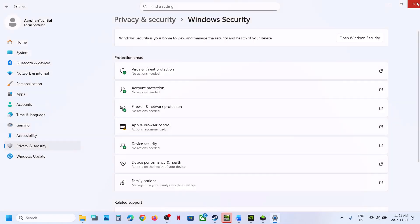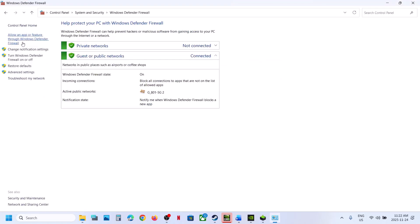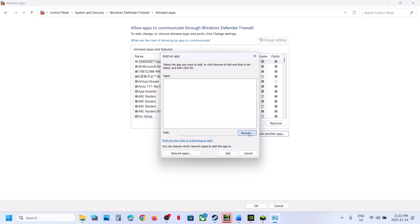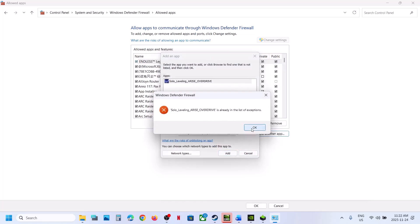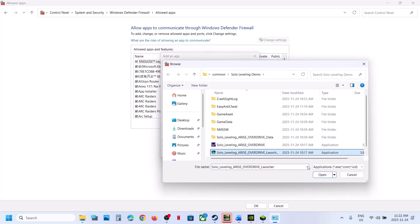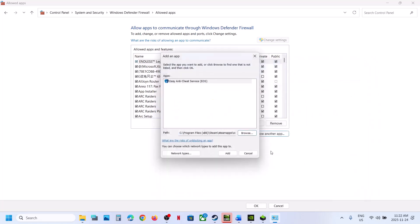Now type Control Panel in the Windows search box and click on Control Panel. Go to System and Security, then Windows Defender Firewall. Click Allow an App or Feature Through Windows Defender Firewall. Click on Change Settings, then Allow Another App, then Browse. Go to the game installation folder, open the game folder, select the exe file, click Open, then click Add. Repeat the process to add additional exe files. Also add the Easy Anti-Cheat exe file the same way.